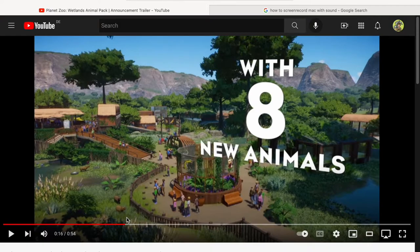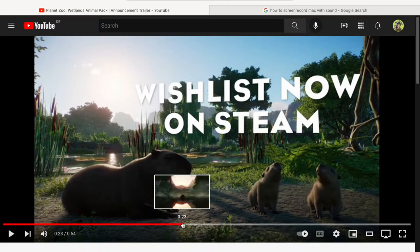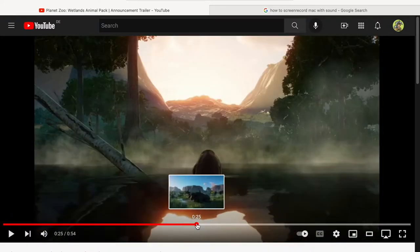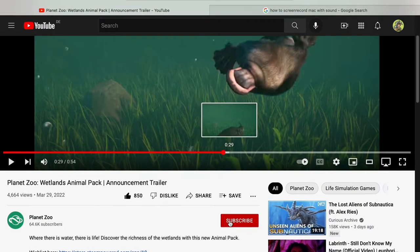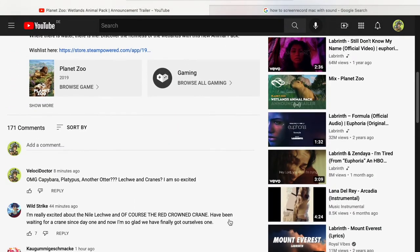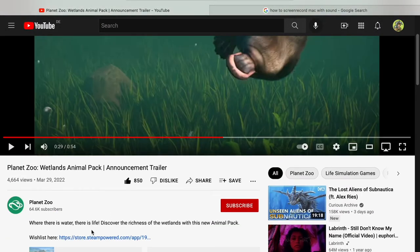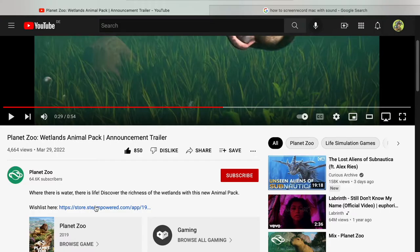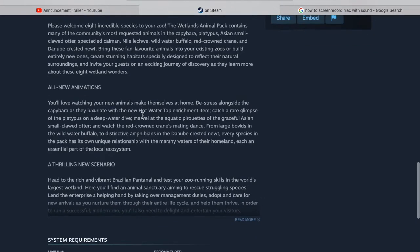Look how cute they look — they're actually huge. I didn't think capybaras were that big compared to humans. This is so exciting! I've seen some people in the comments say that the otter is just being teased. I don't know what kind of otter that is going to be. Definitely getting the platypus though — it's so cute with the new animation. Let's look at some of the description maybe, or something like this. They probably say here what kind of animals we're going to get.